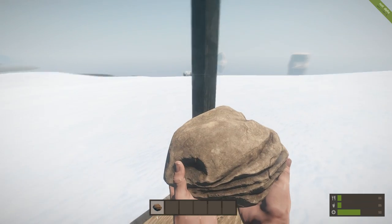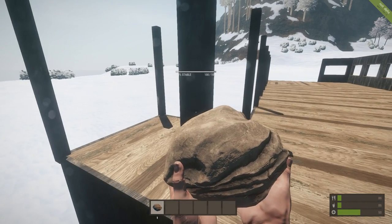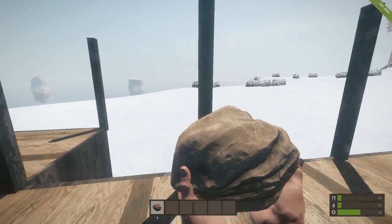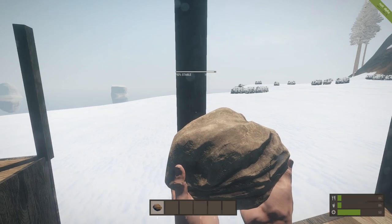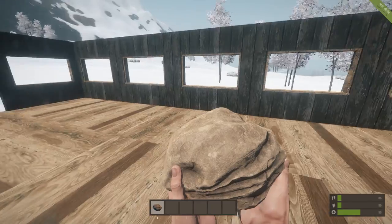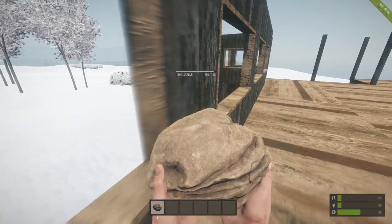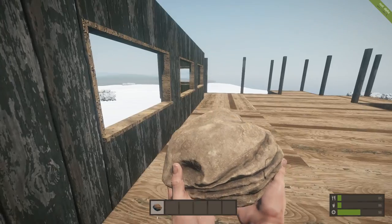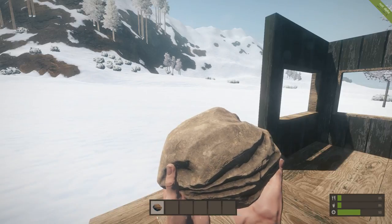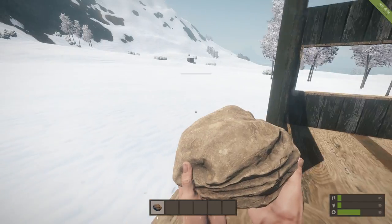It tells you they're 93% stable. It gives you stats on everything — look at a foundation, 500 out of 500. A pillar only has 100 health points. That makes sense. Wall is 100 out of 100. I'm assuming the wall's health will increase as I upgrade it with stones and metal fragments as before. I'm assuming we can still upgrade our buildings, but we'll have to try it out.